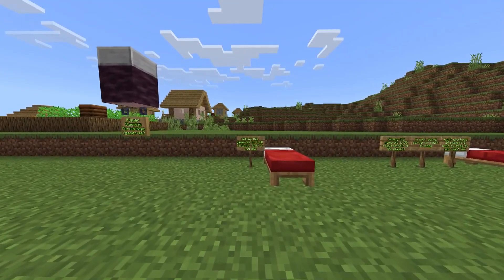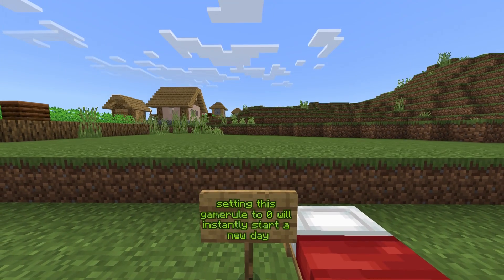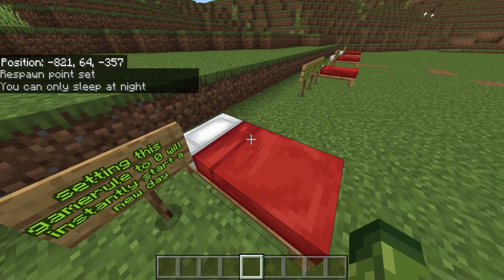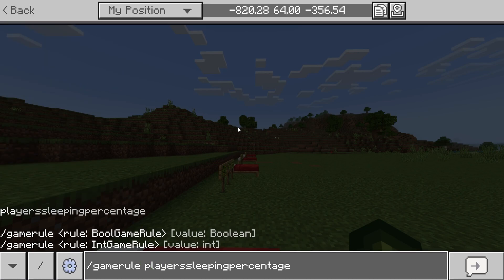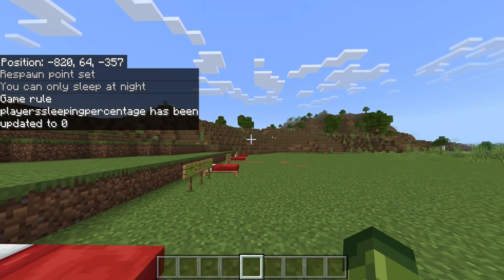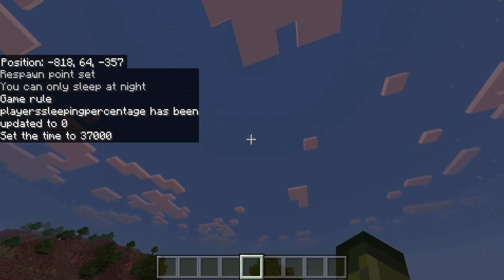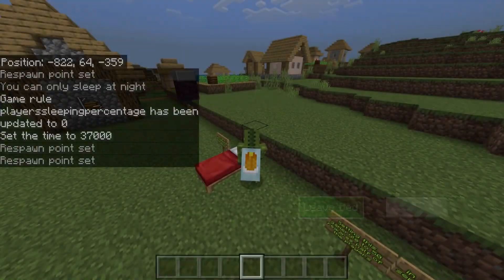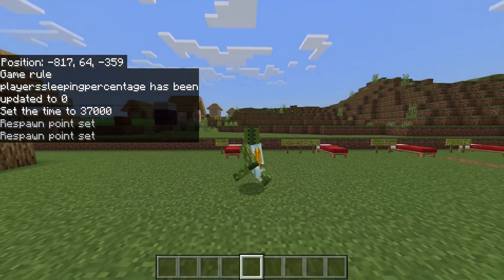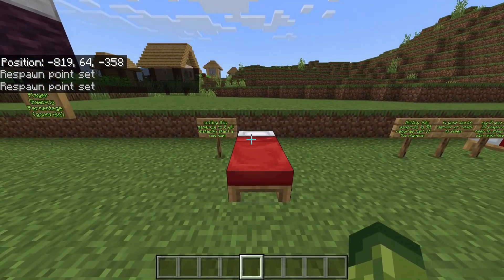By setting this game rule to zero or any negative number, it will instantly skip to a brand new day — you just have to tap on a bed. So let's do '/gamerule playerSleepingPercentage 0', then '/time set night'. It's clearly night time. When I tap on this bed — I'll show you in third person — it will instantly start a brand new day. There is no need to sleep and there is no sleeping animation.